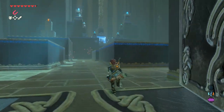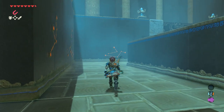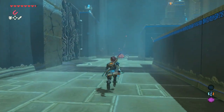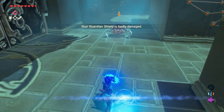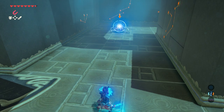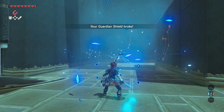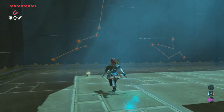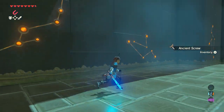Keep in mind there are two small guardians here, so you will come across both of them. This first one is pretty easy — you should use your shield to deflect. Ka-ching, and it's down.